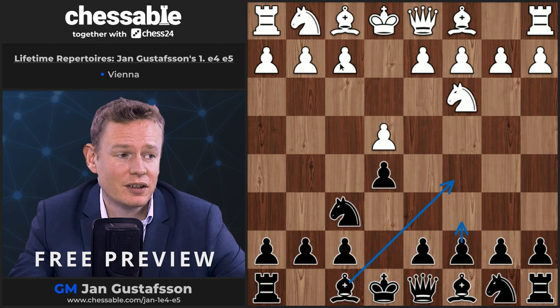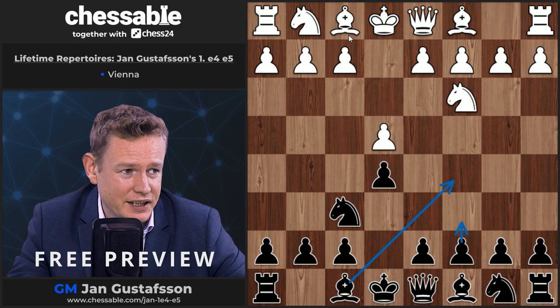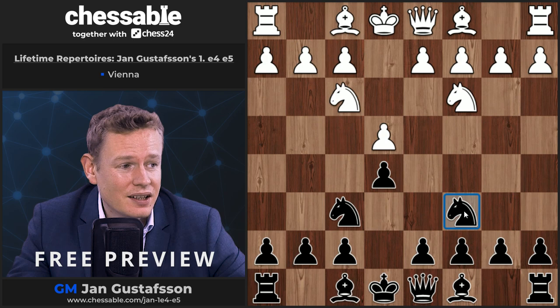Now white has a choice. The pure Vienna game is the move pawn to f4, which at least gives the game a very different flavor. Other moves are perfectly legal here — you could play knight f3, transposing back to the four knights, and there's nothing better than knight to c6 for Black.